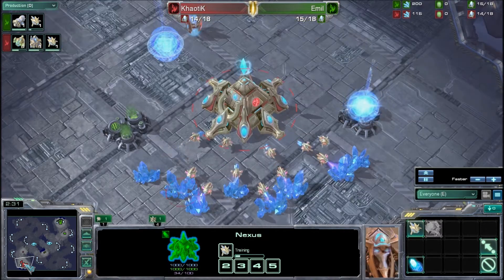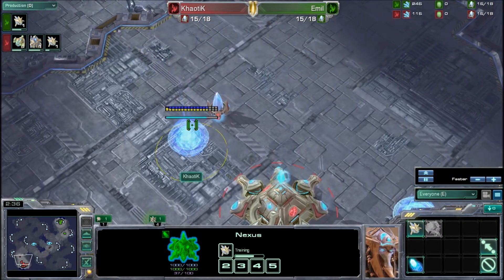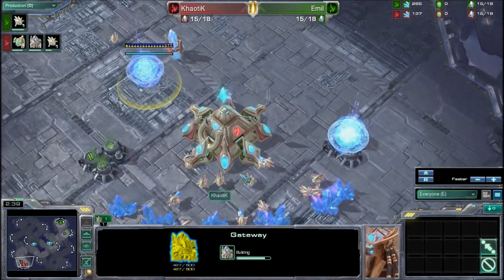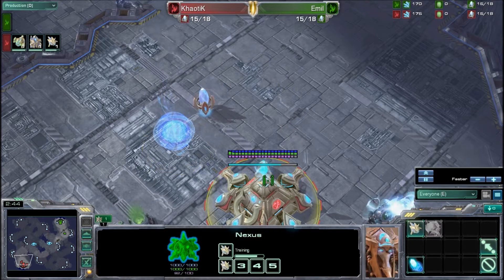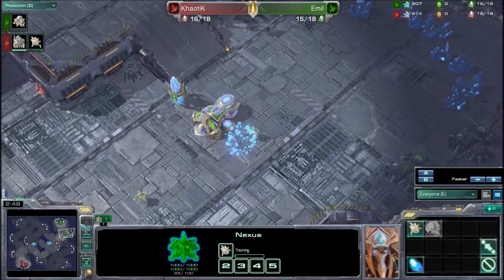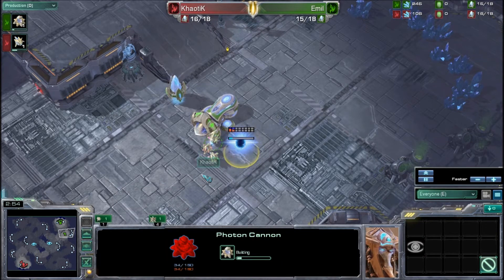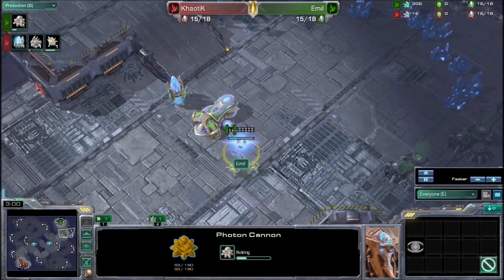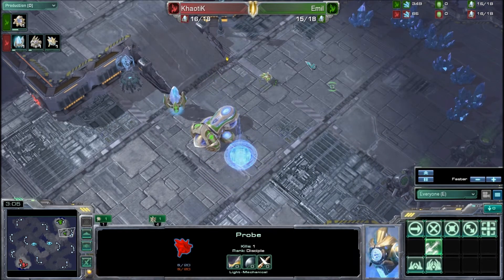Both players are doing the pretty usual thing. It looks like Chaotic will not be going for any kind of expansion build. I suspect he will be going for either another 4-gate or a 3-gate robo. The 4-gate in the last game was almost effective, but it wasn't quite there yet, as Emil did hold it off really well. It looks like he will be throwing down a Photon Cannon, and once his minerals hit 400 he will be putting down that gateway.